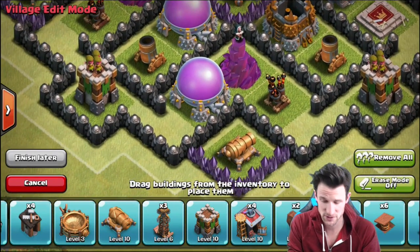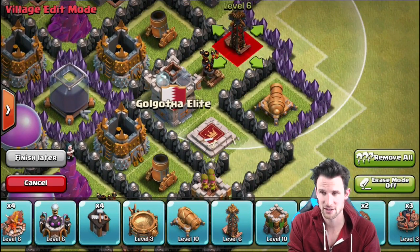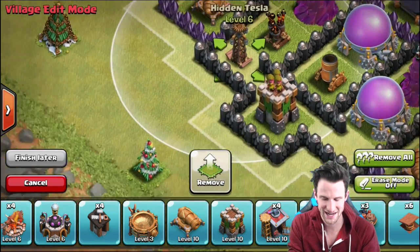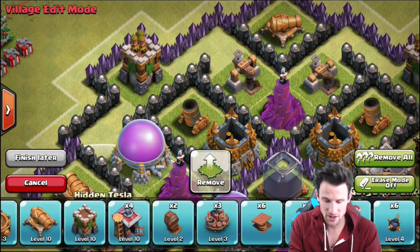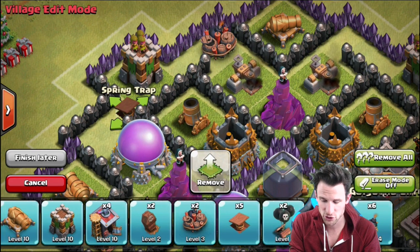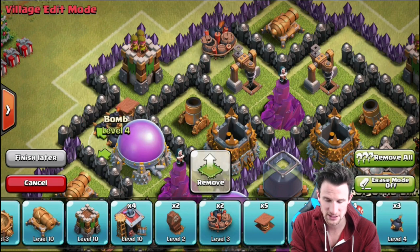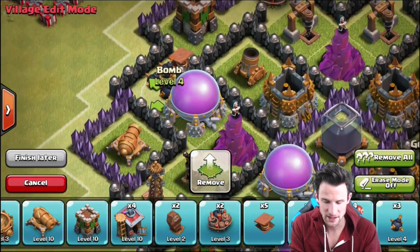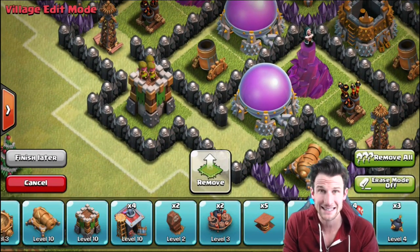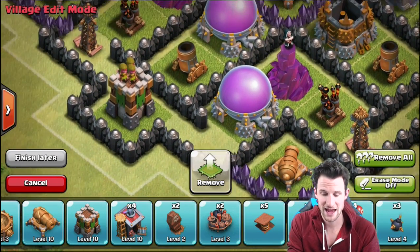Next we're gonna bring in our Teslas, which is another one of my favorite defenses. I just think they're hilarious and can really cause some serious havoc as they're attacking your base — mainly because you can't always tell exactly where they are. Let's go ahead and bring in our traps, which is honestly one of the things this base is built the most around. You can see that as troops work their way around the base, they are going to be funneled into where all these traps are. You can see all these extra walls poking out that the troops have to walk around, so it keeps them all single-file, which means splash damage attacking them will deal a lot of damage since they're on top of each other.